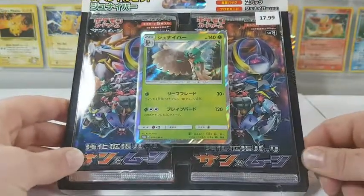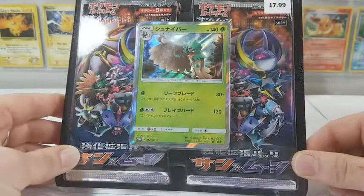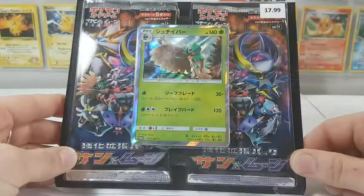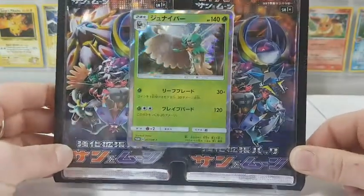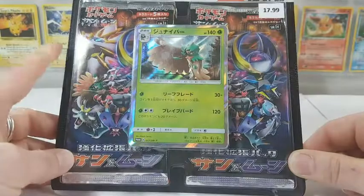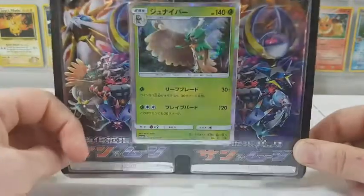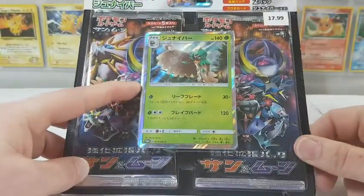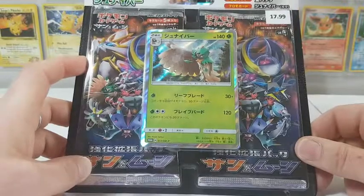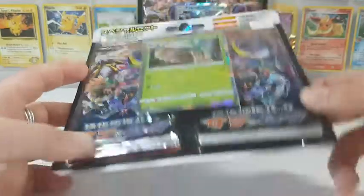Hey guys, welcome back to part three of my May Long Weekend special. We are opening up just the Japanese Pokemon cards. Today we are opening up the Dartrix blister pack, which will come with four packs — two of which are the all reverse holos and then one of each of the other two — plus the promo card. These were $18 Canadian and I got them at the comic convention that was here about a month ago. Let us dig in.